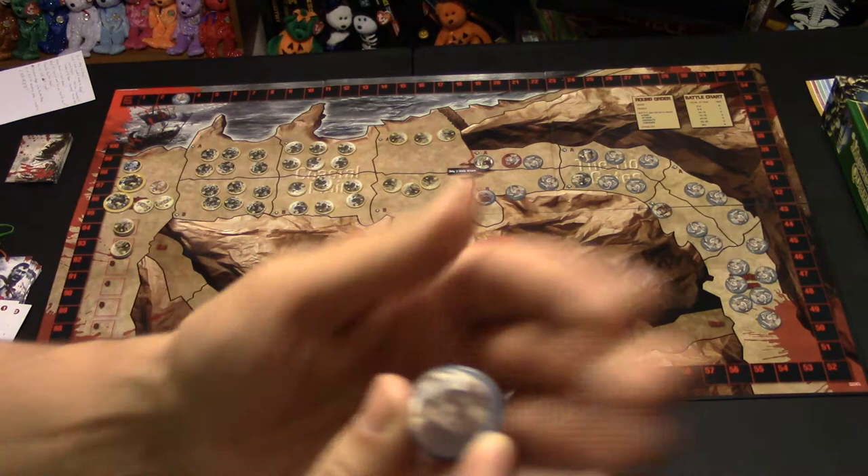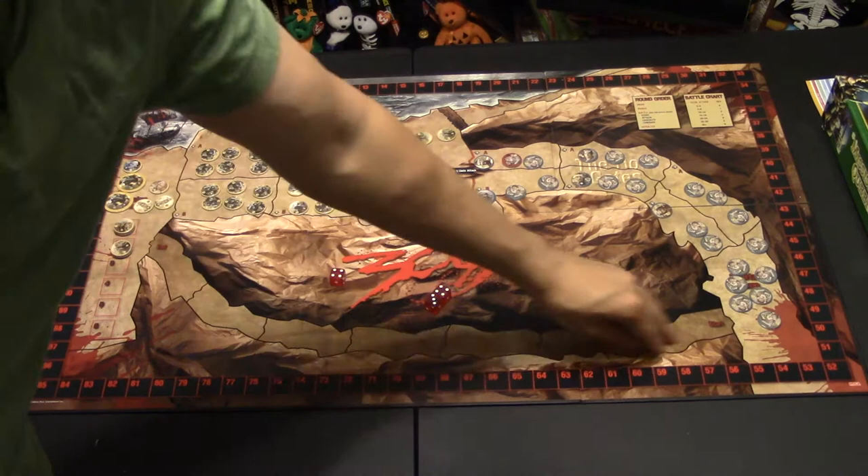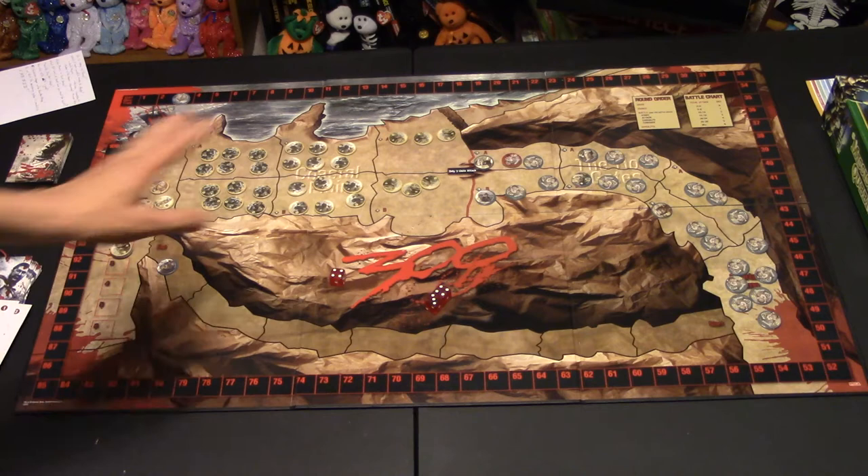The final thing we do is move the hunchback down the track — I think it's Ephialtes, but who cares, it's the hunchback from the movie. Remember, he's the traitor. He starts here and every round he's going to move one space closer to the Persians, and he's going to betray them when he gets there, and the game is over.